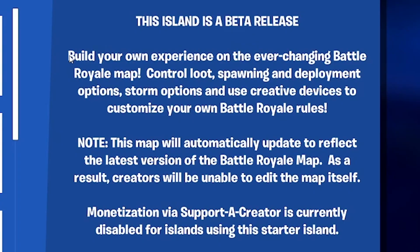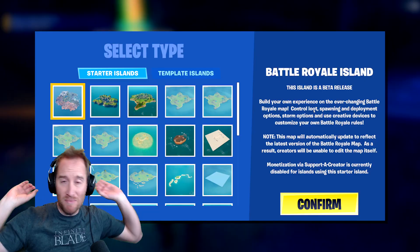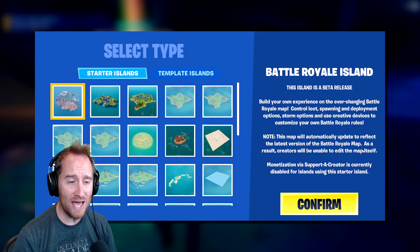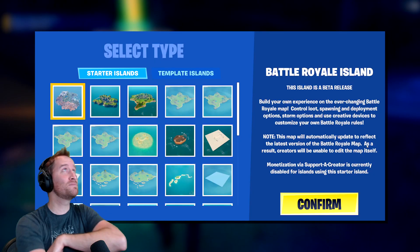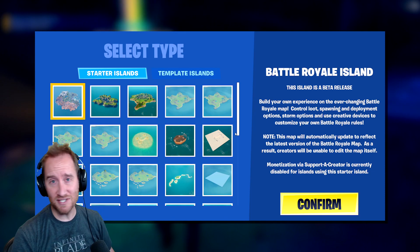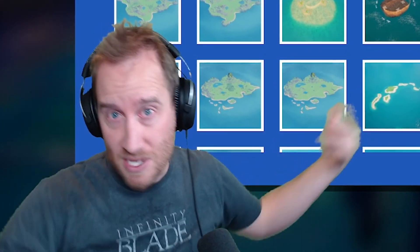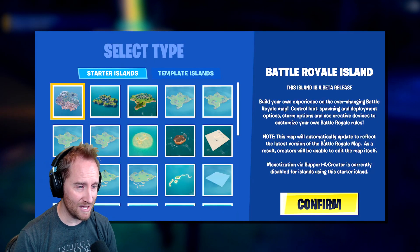Let's get into the fun update here - this is the Battle Royale island in Creative. Here's the description: we can build our own experience on the ever-changing Battle Royale map, basically controlling all of the loot and any mechanics. But - and this is a big sad but - this map will automatically update to reflect the latest version of the Battle Royale map. As a result, creators will be unable to edit the map itself. I just wanted to build my own POIs on here. I wish they would just give us an island that never changes so we can build our own stuff on it, like an OG BR island. But it is what it is.